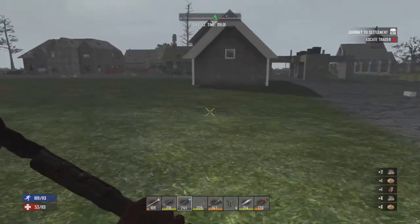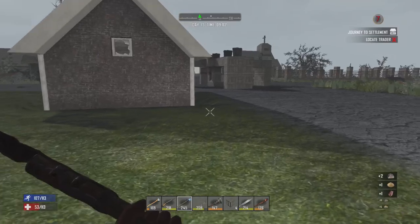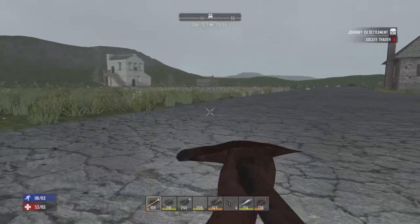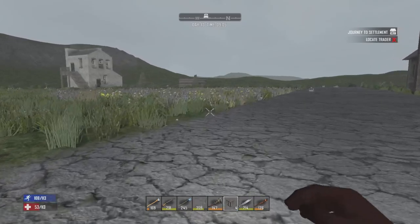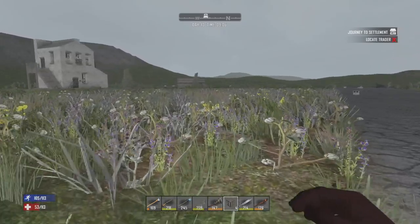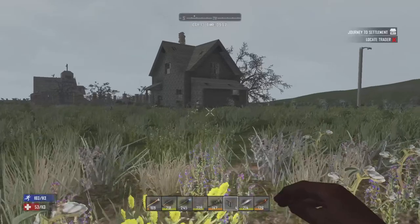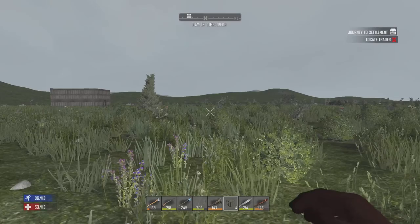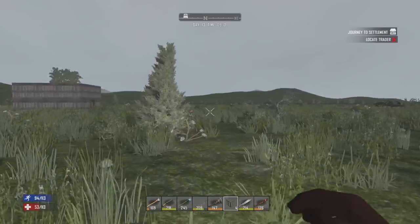Did we ever go into the Shotgun Messiah? I don't think so, I don't remember running through it. Looking around the building, I'm not seeing any passageway in. The windows wouldn't be broken into because they're iron bars.